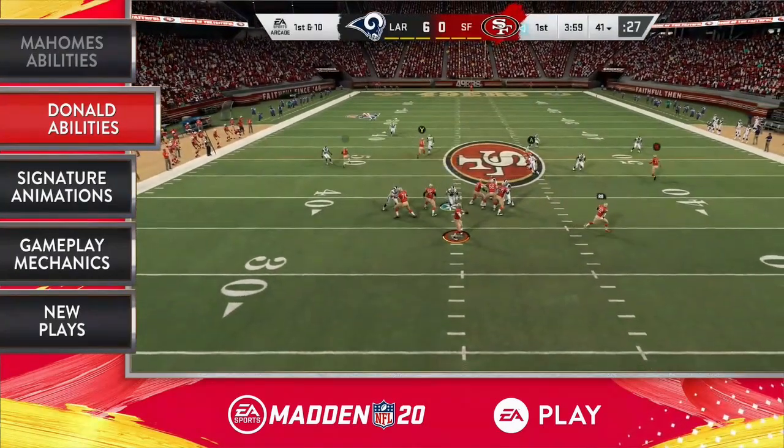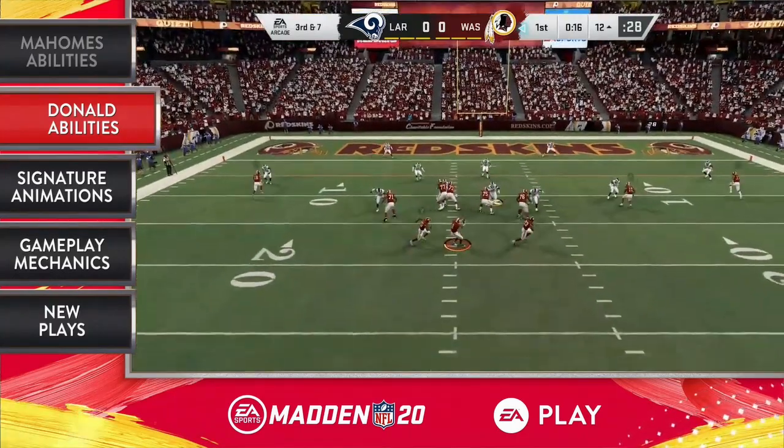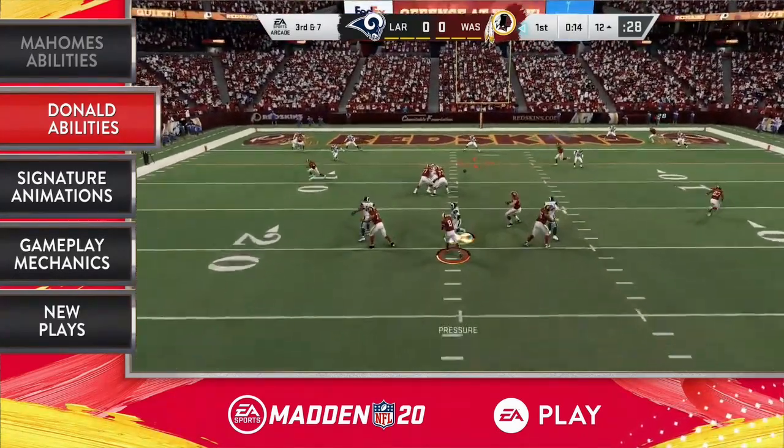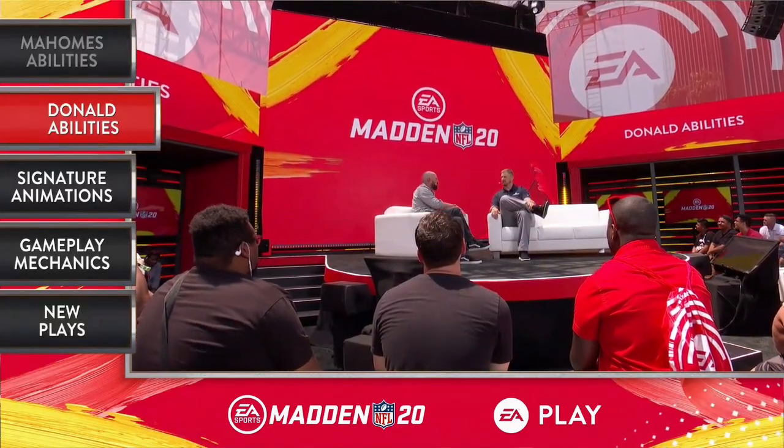He's quite a disruptive pass rusher. It's not necessarily about guys who are always getting sacks. It's guys who are getting pressure up the middle, pushing offensive linemen into the face of the quarterback. It lends itself to more strategy in the game. You've got to know who you're playing against and who you're playing with — it's a chess match. Putting pressure on the quarterback is going to be the direct counter to a lot of those passing abilities, and that takes them off X-Factor.